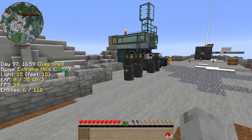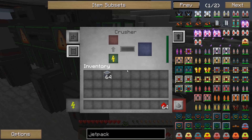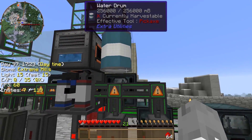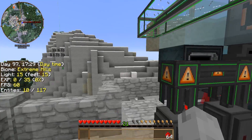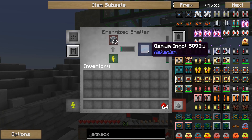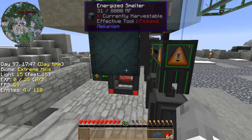We got rid of the basic capacitor bank, but we have power with the energy cube — hopefully that will still work. Does the crusher work with it? I guess not. It's Mekanism — so why wouldn't it work with the purification chamber? We need to start with the... that should just smelt it, I think. But that's all we really need, so we'll let that go for right now.